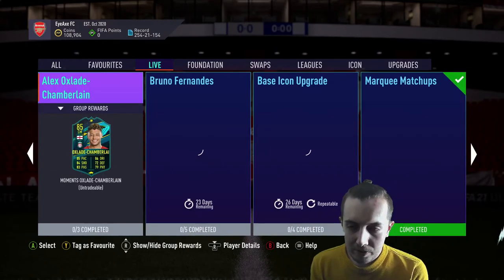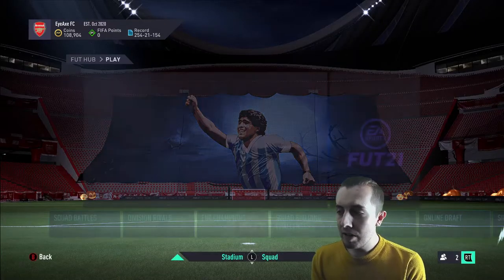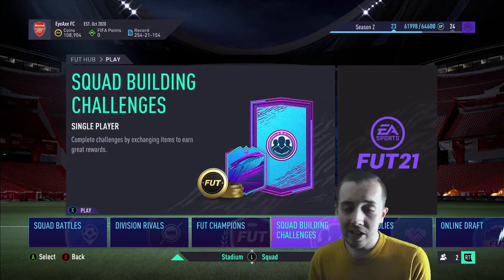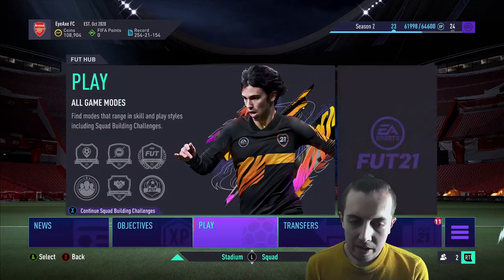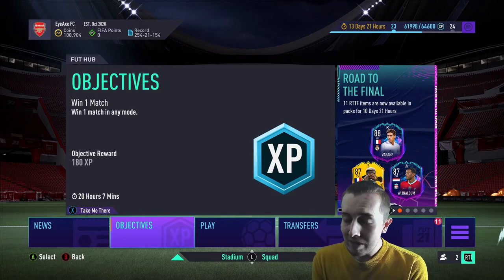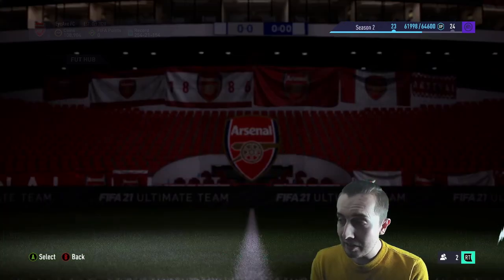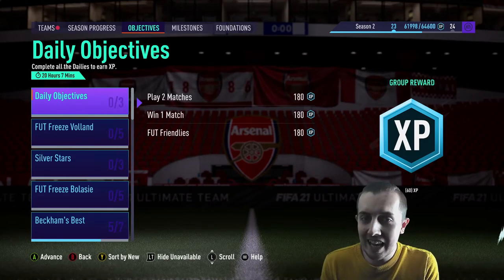I think they've done really really well today. The Gnabry SBC is actually somewhat decently priced — it's a good SBC, a good player. And obviously the Maradona one is really really good. I think that's the first time I've actually praised EA for doing something right, but credit where credit's due.